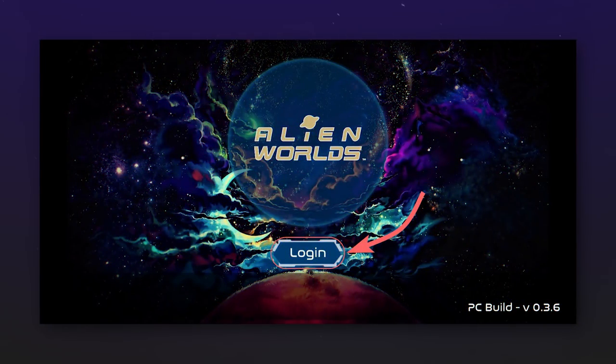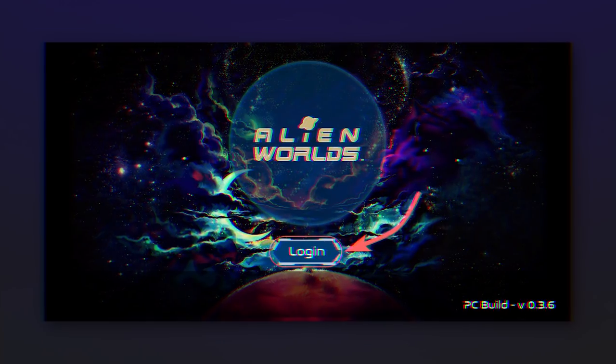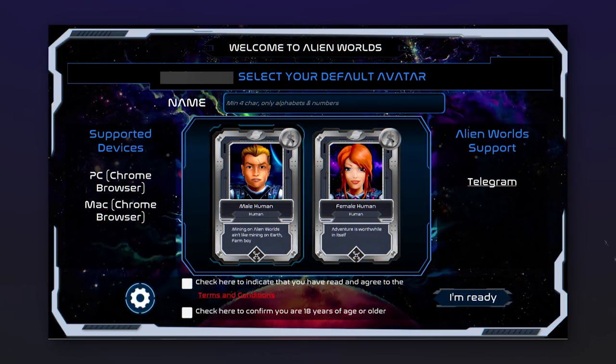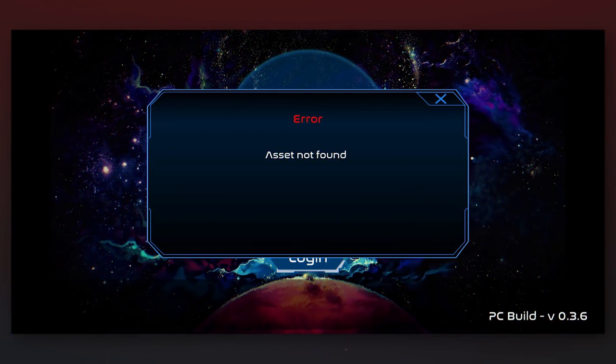To start with Alien Worlds, go to the website of the game — the link is in the description — and click login. You will need to connect your WAX wallet. If you don't have one, it is possible to create it here. In the window that opens, click on login and you will be taken to the character creation page. Give the character a name and select the sex of the character — it will not affect the gameplay. Agree with the terms and conditions and press I'm ready. In some cases an error can occur; in that case you just need to wait and the problem will resolve itself.